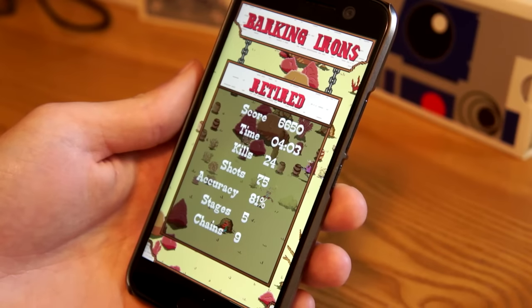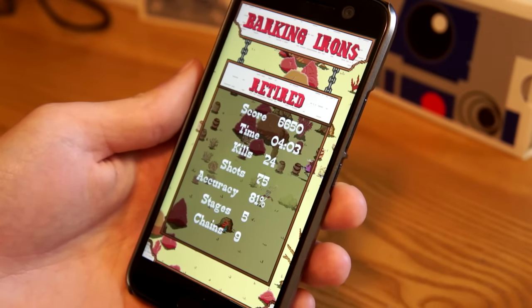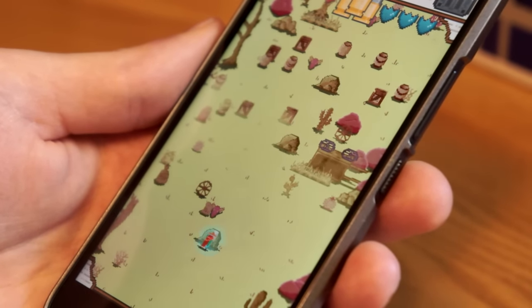At the end of the game it'll tell you your stats. I had 24 kills, 75 shots, which is 81% accuracy — actually not bad. Chain is how many in a row you've hit; I got nine. It also shows how long you played.